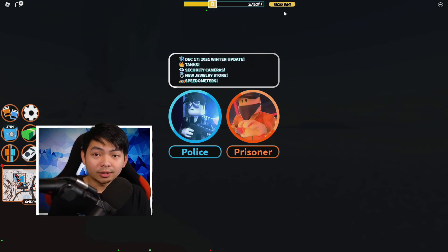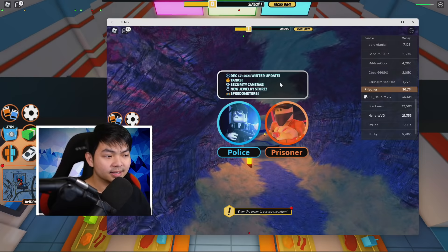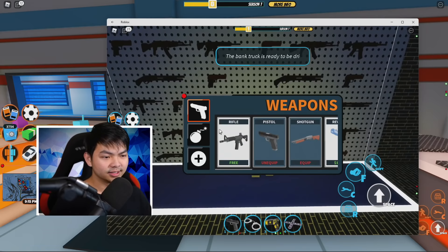Here is the important part — this is where a lot of people mess up. For the account you wanna make money on, you wanna go ahead and be police on that account. And for the account that's helping, you wanna be a prisoner. So my alt account is gonna be the police and my main account is gonna be the prisoner. The account you wanna make money on should be a cop.